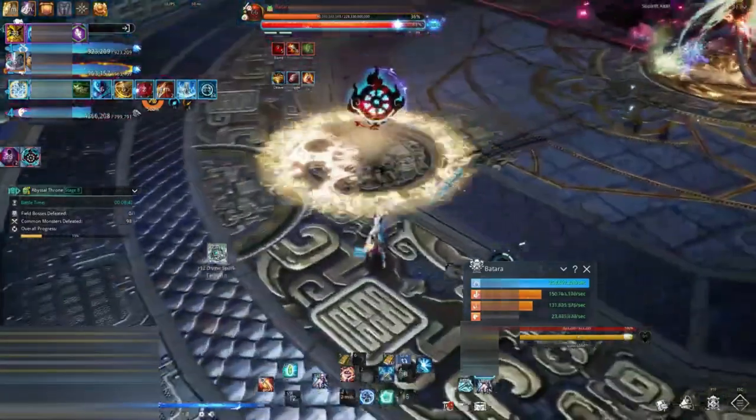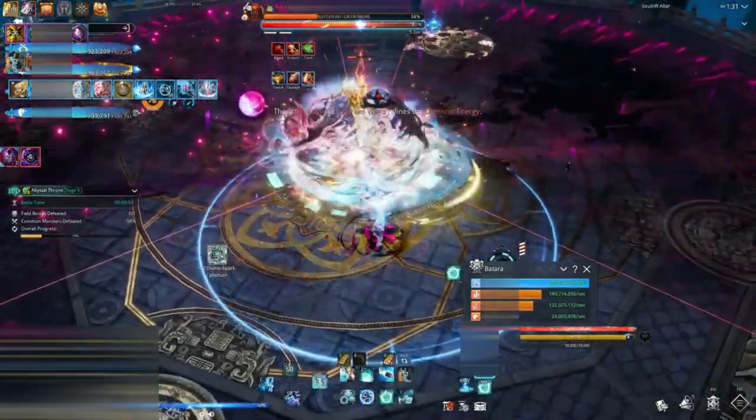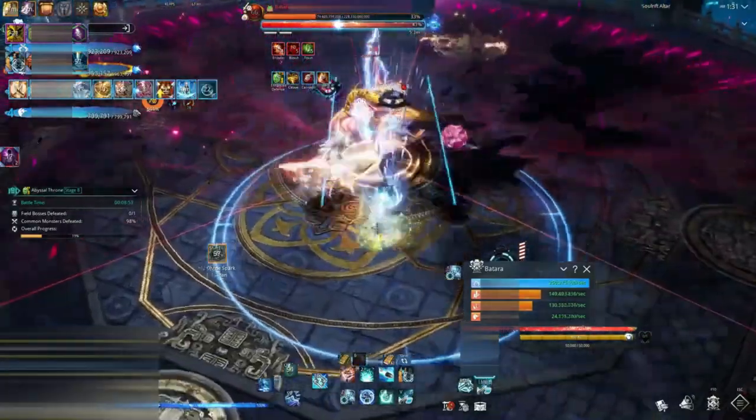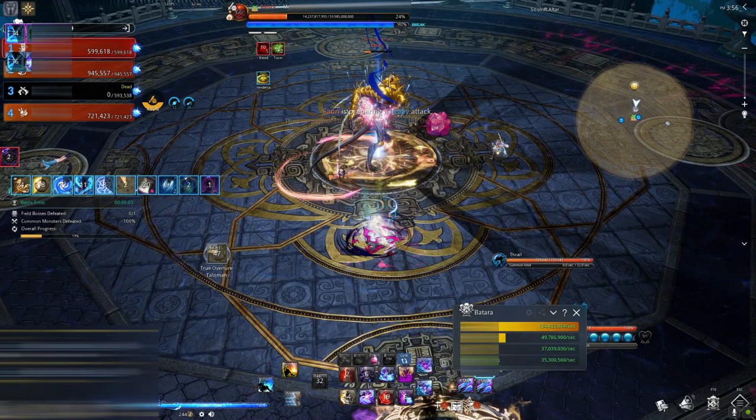To increase your DPS, time when you step on the pad with your burst skills. For example, if you're a gunner, step on the pad right before you hit Q so you get a big DPS increase when your burst fires. Remember you have 20 seconds, so if Q is not within 20 seconds of getting the mark, just get to the pad ASAP and try to time it another time.